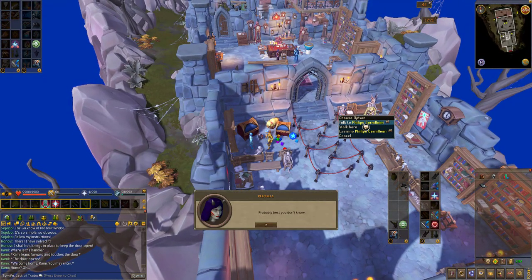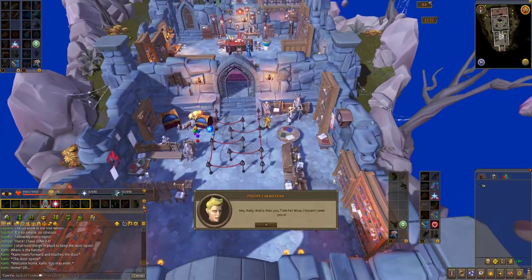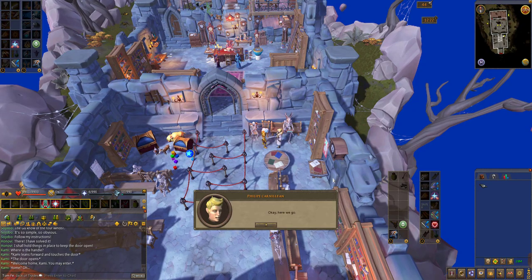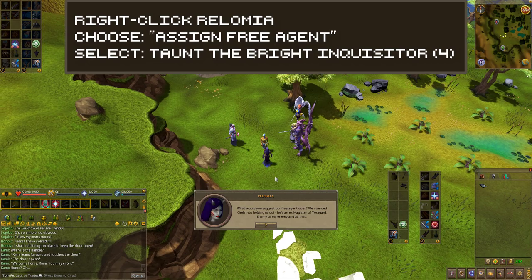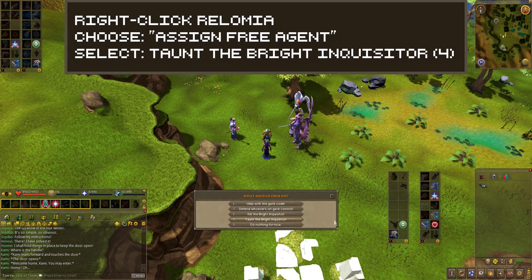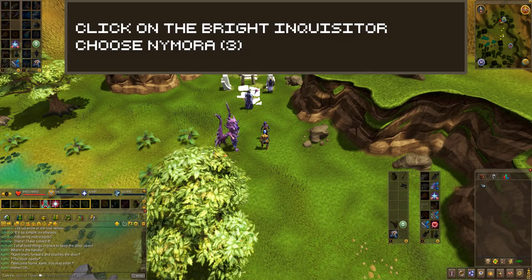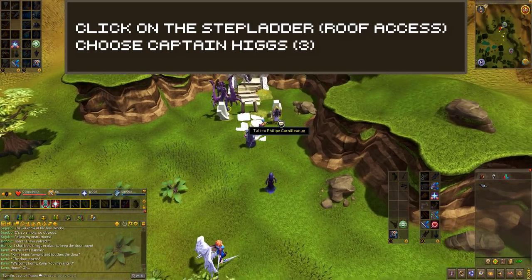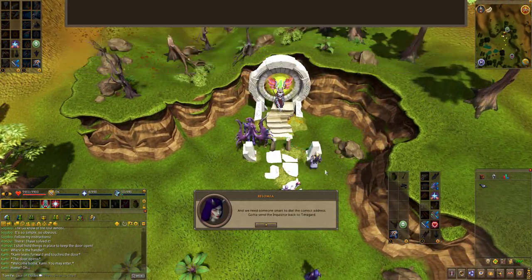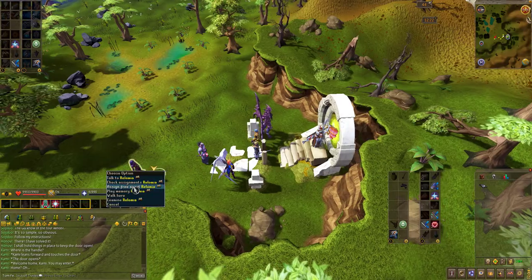Once you return to Clojure's office, speak with Kami and after the dialogue Kami will teleport away. Speak to Philippe Carnillion at the eastern wall. When prompted choose yes to enter Philippe's memory. Right-click on Rolomia and choose assign free agent, then choose the fourth dialogue option — taunt the Bright Inquisitor. Rotate your camera south, click on the defender position and assign Commander Zilyana. Click on the Bright Inquisitor and assign Nymora, then click on the gate controls between them and choose to assign Philippe. Right-click on Rolomia and choose play memory.